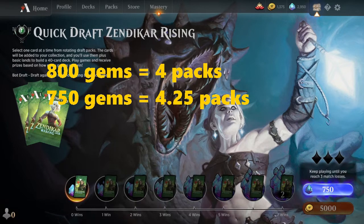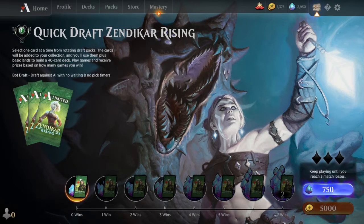So let's break those numbers down. 800 gems equals 4 packs, while 750 gems equals 4.25 packs — so you're getting an extra three quarters of a pack for 50 less gems. It's definitely worth noting that a wildcard is worth roughly the price of a pack, so for every 6 packs you essentially get one free.